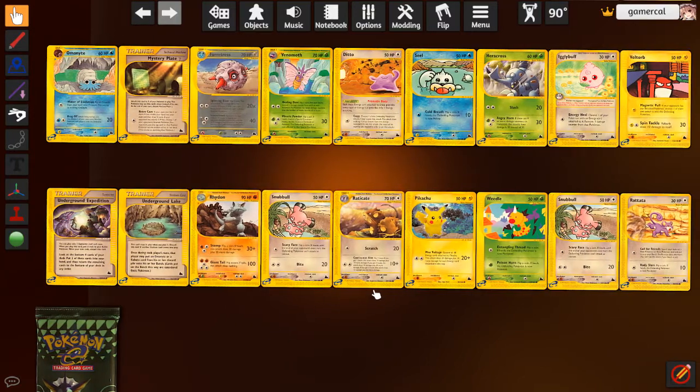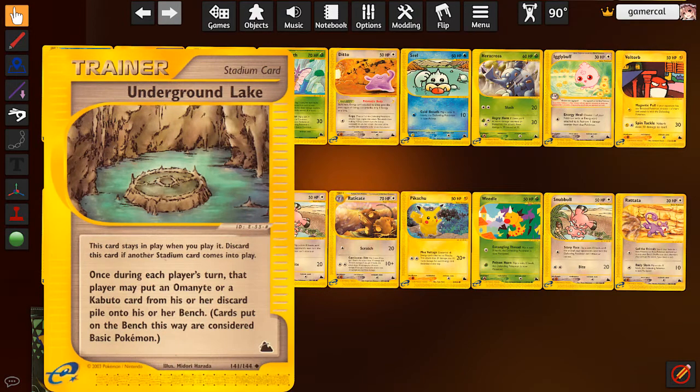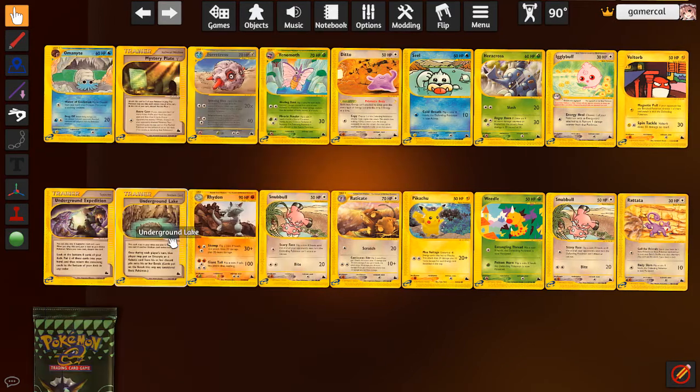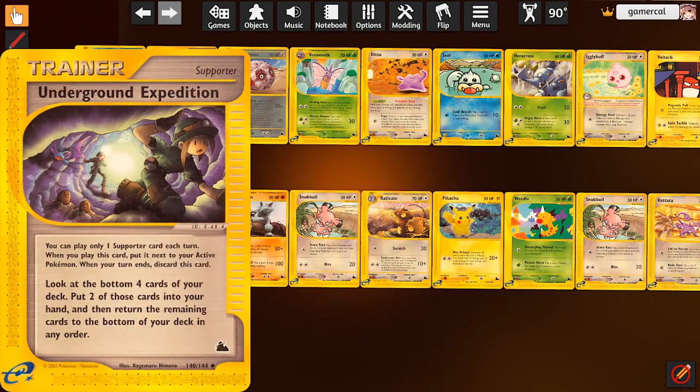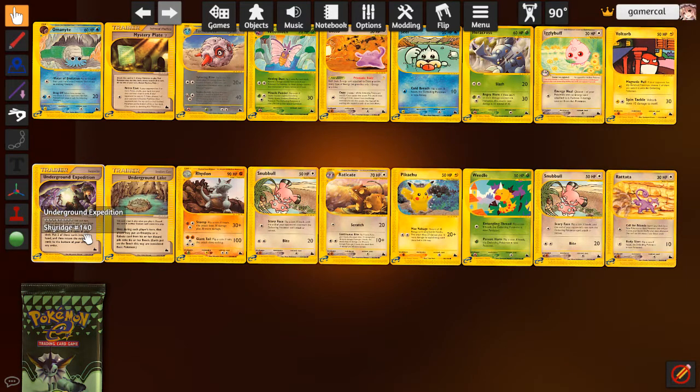Omanyte's interesting just because Omastar can be played immediately on this thing. Underground Lake is pretty intriguing because it lets you play an Omanyte or a Kabuto from the discard pile. The Kabutops is really good in this set, and we have the Omanyte and the Kabuto from Neo Discovery for this round. So this is a really good play starter if you can get one in the discard, though I'm not sure how you do that in this format. Underground Expedition is kind of cute - you look at the bottom four cards of the deck, put two into your hand.